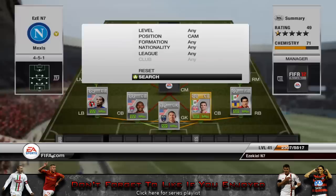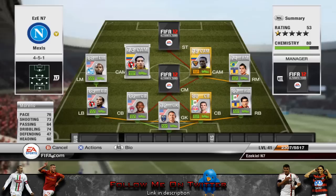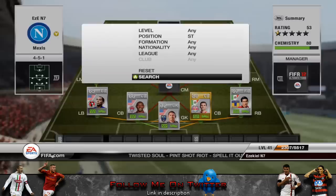Moving on to the next CAM, we have Moreno. He's got 76 pace, 73 shooting, 5-star skills, and 74 dribbling — he's just a beast. I find his long shots are very, very good as well; I've scored a couple of long shots in single player when testing the squad. I'd say his strong abilities are his 5-star skill, he's not completely slow, and he has a dipping long shot.